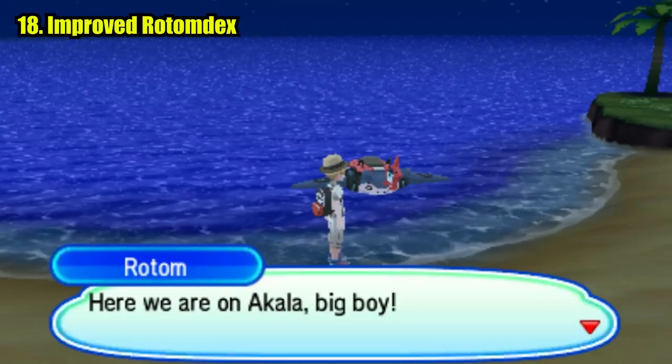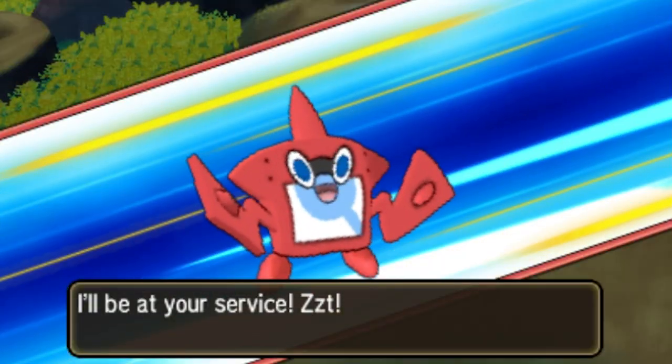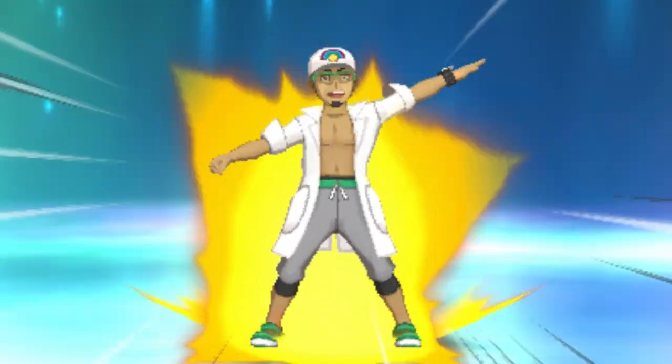Your Rotom Dex plays a much wider role this time around. He gets sad if you don't interact with him. He provides you power-ups in the form of a lottery spin called Rotoboost, and you can also get two uses of your Z-Power when he likes you enough.